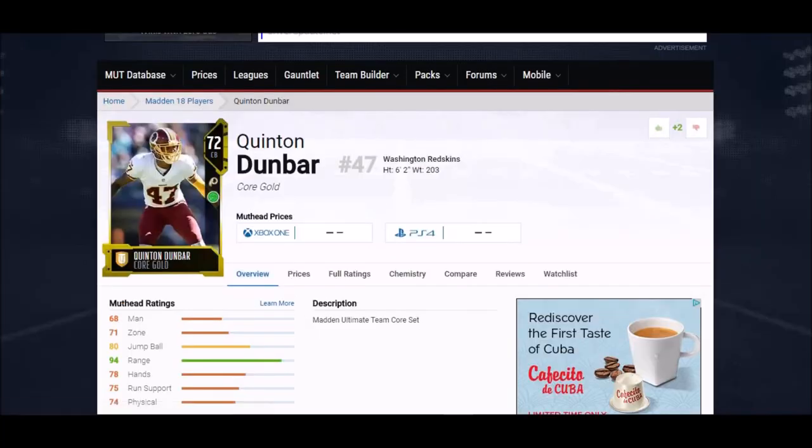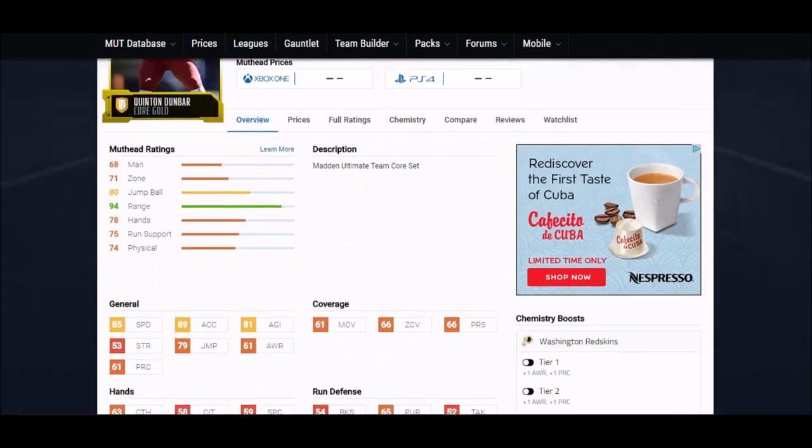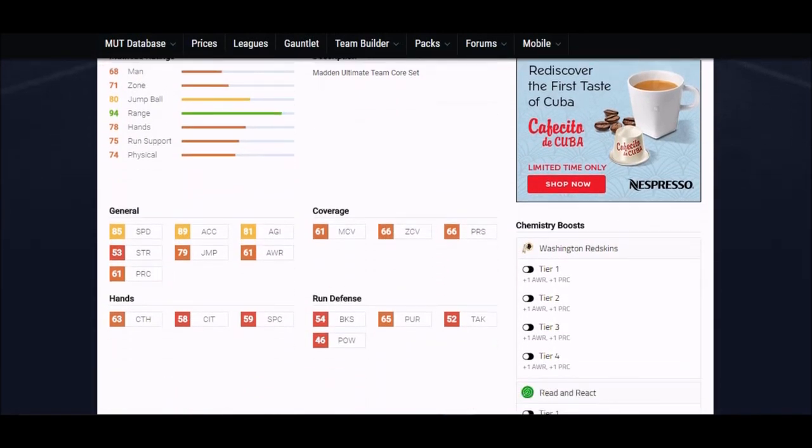Next up is a real sleeper — a guy not a lot of people know about. Quinn Dunbar is one of my all-time favorite cornerbacks in this game. He's a six foot two cornerback with some of the better physical attributes: 85 speed and 89 acceleration — number one in the game right now. His coverages are okay, in the 60 range, but take it from experience — I've used this guy a lot and he is a shutdown cover-three corner.